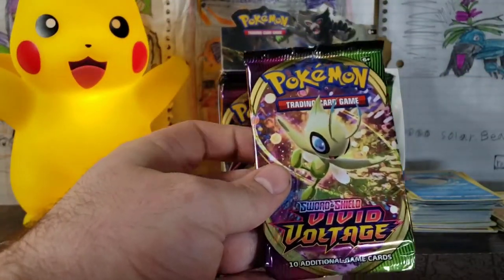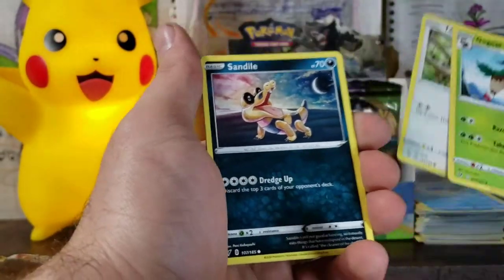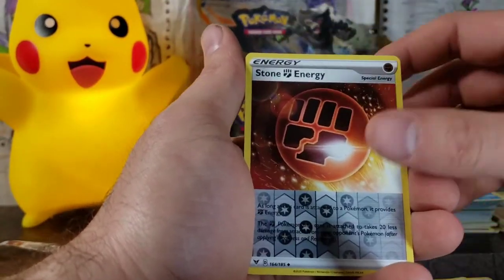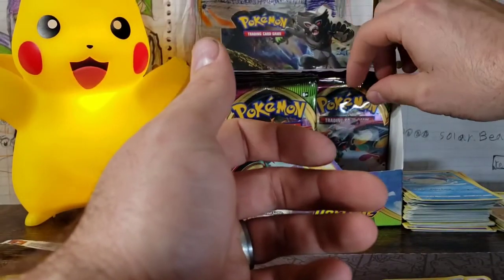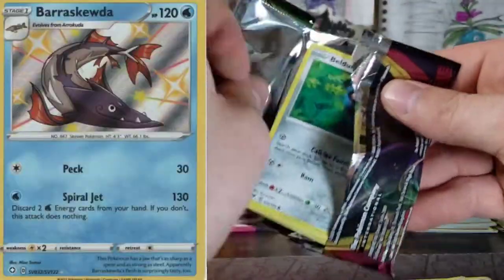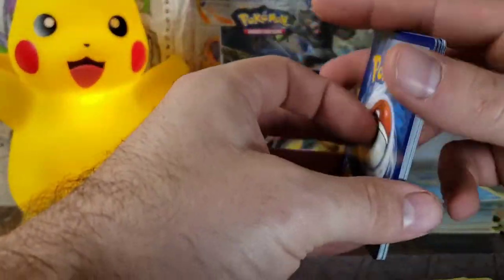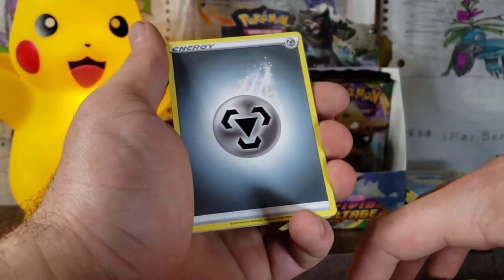Celebi pack art. We've got a Psychic Energy, Telescopic Sight, Ferrothorn, Go-Goat, Talonflame, Sandile, Oshawott, Pinecone, Clefairy, Strong Energy, and a Barraskewda. Got plenty of Barraskewda in Shiny — that seemed to be like the most pulled shiny card I've ever got from Shining Fates.